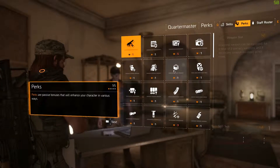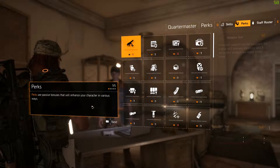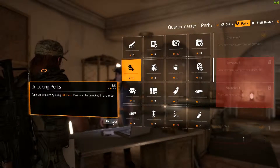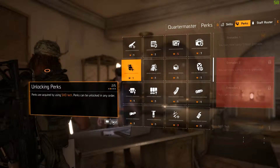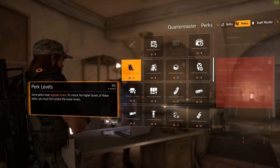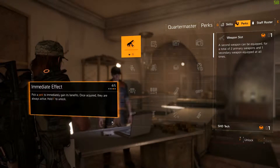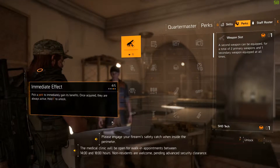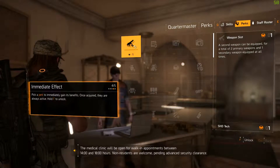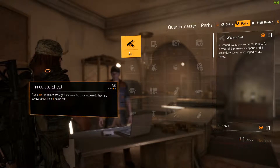Let's take a look at some of the perks listed here. Perks are passive bonuses that will enhance your character in various ways. Perks are acquired by using SHD Tech and can be unlocked in any order. Some perks have upgrade levels — to unlock higher levels, you must first unlock the lower levels. Pick a perk to immediately gain its benefits; once acquired, they are always active. Hold F to unlock.